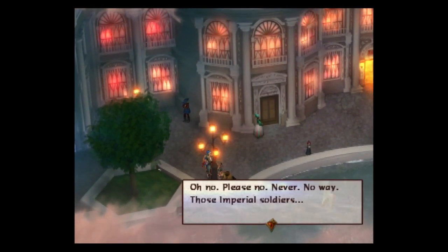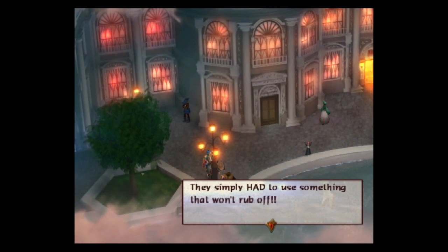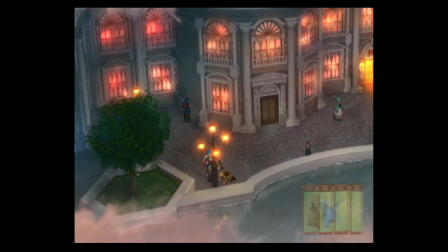'Daddy hasn't come home yet, but I can't worry forever. If he's not coming back, I have to protect mommy and my country. I'm going to follow in daddy's footsteps and become a knight.' That's depressing, though. 'Diadem planning a surprise attack - does the Empire feel no shame? If anyone carried out a surprise attack, it was them. None of us had any idea something like this would happen.' 'Those Imperial soldiers simply had to write their names here. And it's not coming off. How typical. They simply had to use something that won't rub off. I'm not making progress here.' I can help.